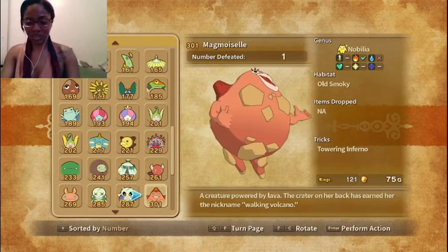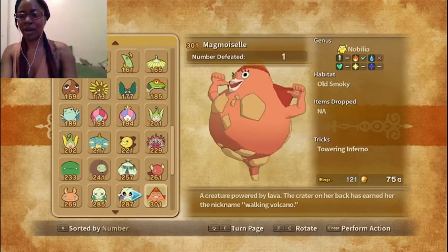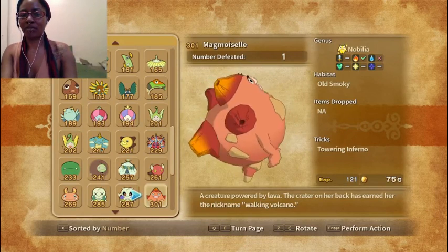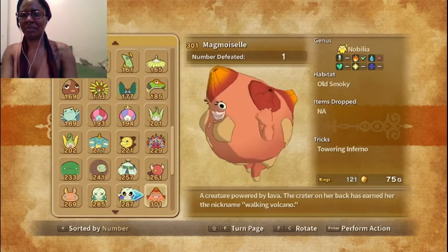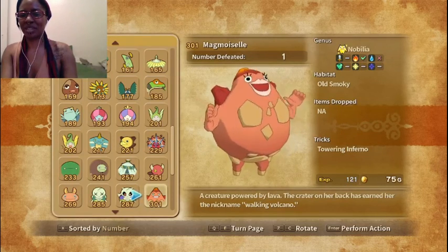Then we have Magmozel. A creature powered by lava, the crater on her back has earned her the nickname Walking Volcano. It's not really a nickname — it's like what she is. Kind of creepy, honestly, the more you look at it.